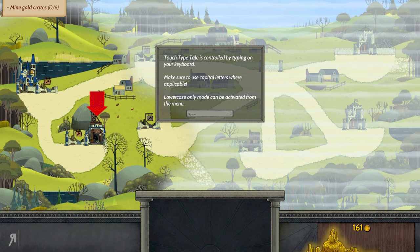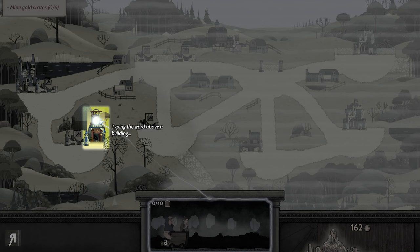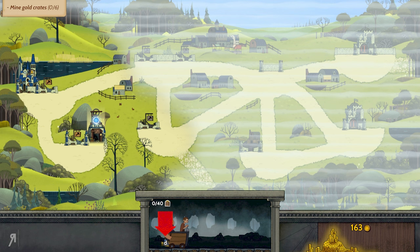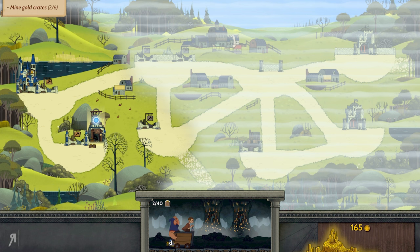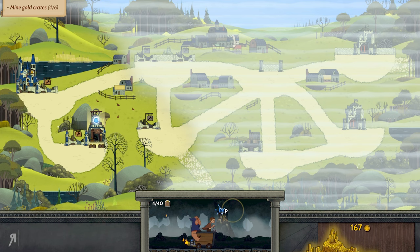Our first objective is to mine six gold crates. You type the words on the various buildings, and that will take the camera into that particular building for you to be able to do other things. For example, we need to mine six gold crates — this is the mine. I'm typing 'shifty' right now, and typing the word above a building opens a subscreen which lets you interact with that building. Now we actually have to press a particular key — in my case, D. It's randomized every single time you enter this place, and then you're going to be able to mine a couple of things.